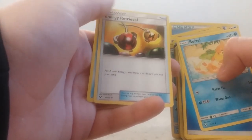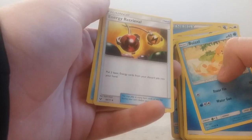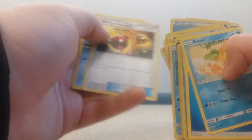Energy Retrieval — to put two basic Energy cards from your discard pile into your hand — and Oshawott. And that is my first deck. I know everyone's probably hating me right now because I don't have them in sleeves. The reason I don't put them in sleeves is because my sleeves get really sticky.